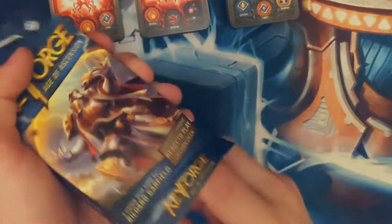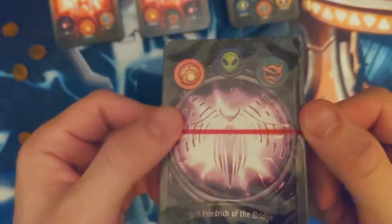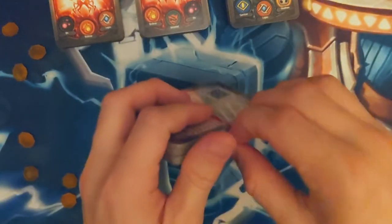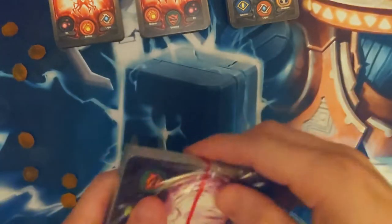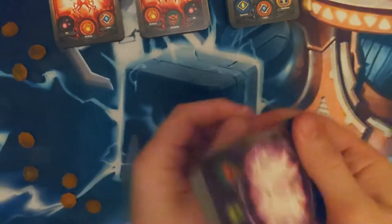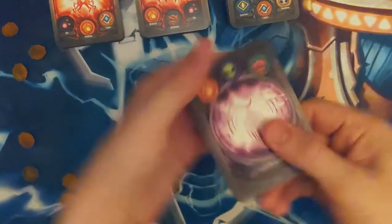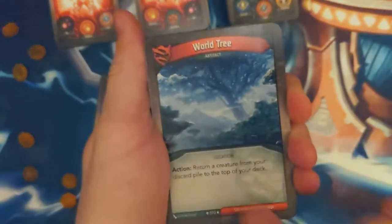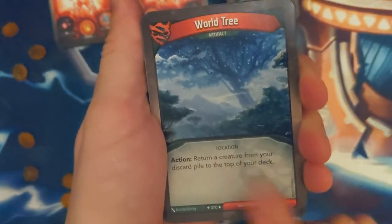What else we got here? Brobnar, Mars, Untamed — Still Friedrich of the Bridge. I'll just black it out if you can see any codes. Let's begin. World Tree — I love this. Every time you play Untamed you can use this.